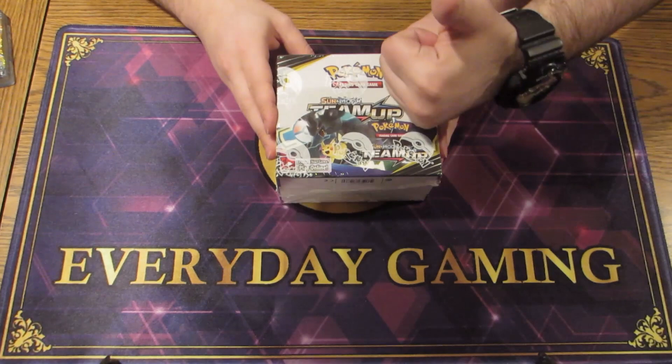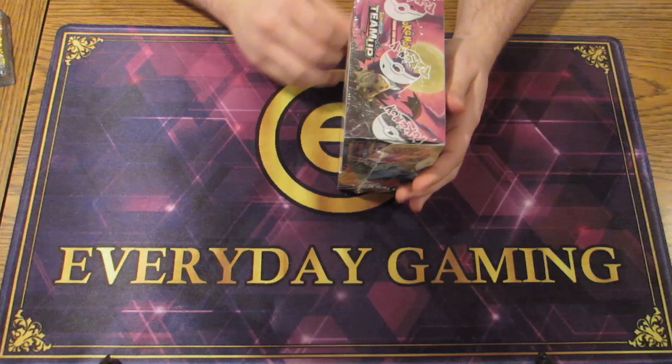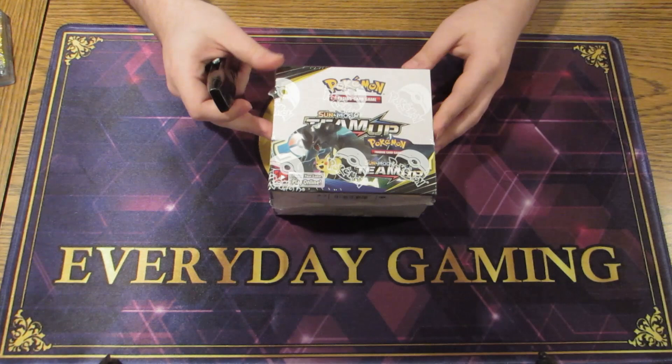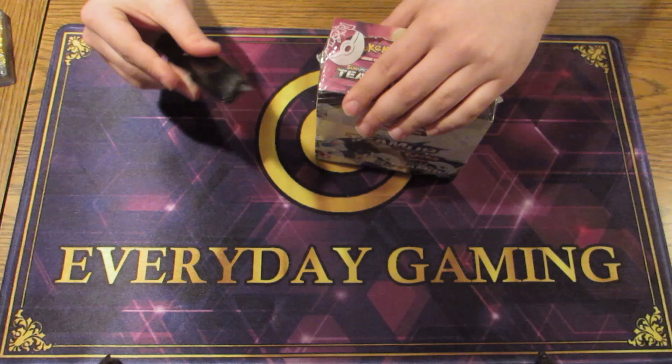What's up, it's Nico and Dan here with Everyday Gaming with another box opening. We've got a box of the new Pokemon set Team Up. This is another huge set — I think it's 185 cards with just regular, and then 190-something with the higher rarities. With this set we're getting introduced to the new mechanic of team up.